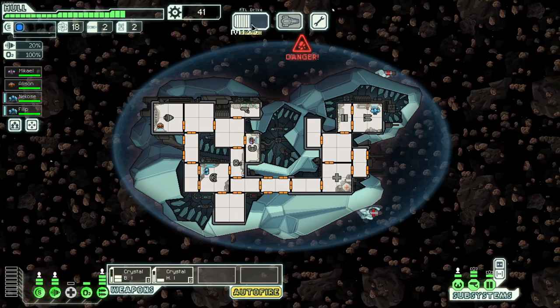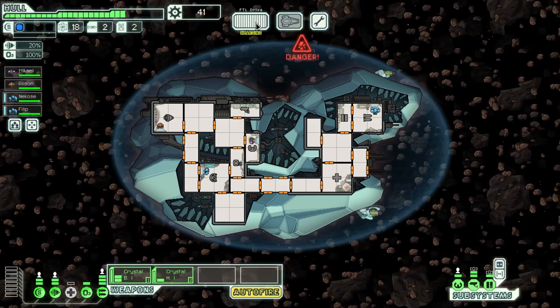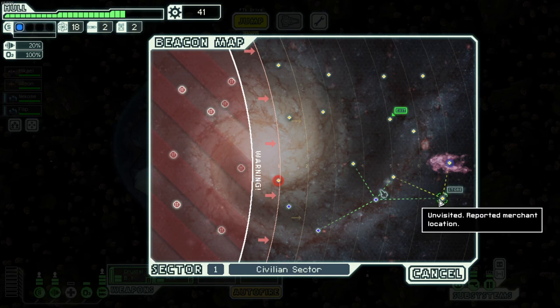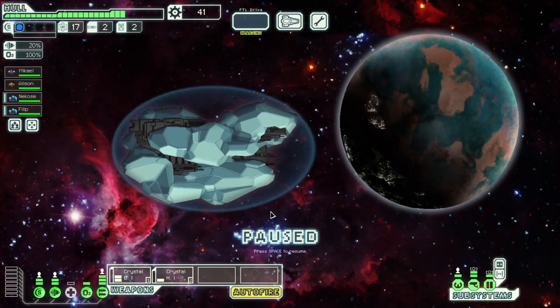13 more scrap — hell yeah. We don't have a lot of money and we don't really have anything I would 100% sell. Our augments are pretty decent right now. I really want to go to this store. We're going to make a risky play here — we're going to do some diving around because I want to hit this store and get money.